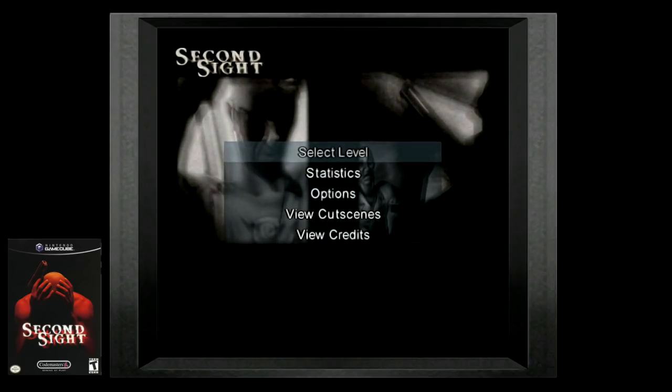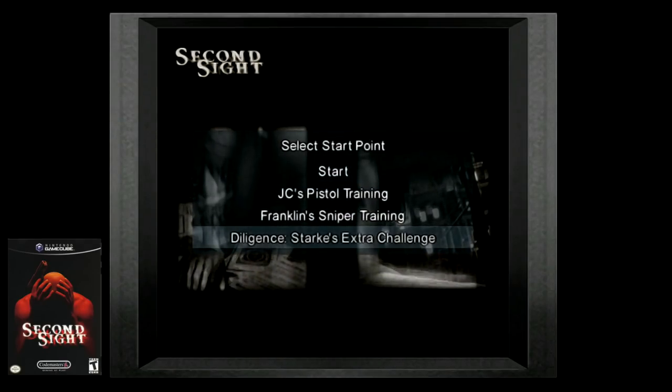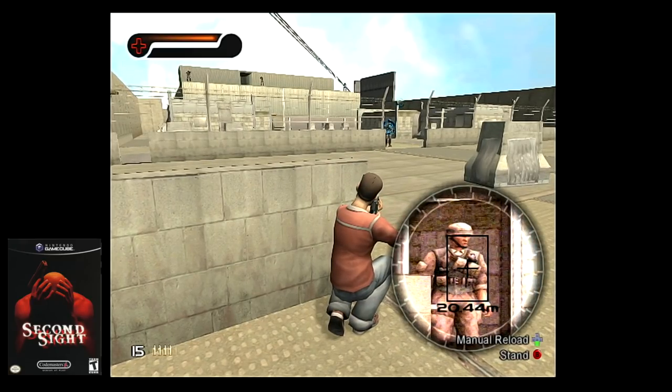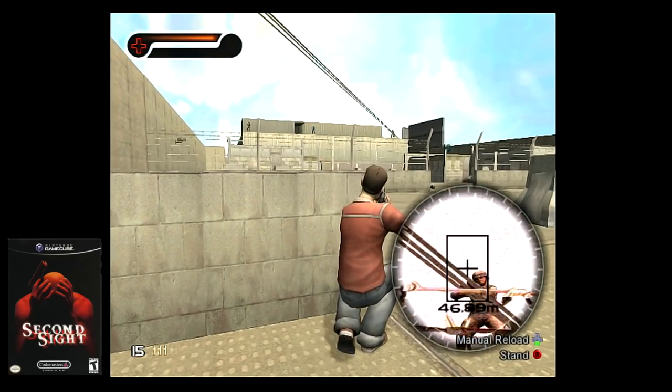Lastly, in the preparation mission, once you've completed it, you can revisit the level and choose an additional checkpoint, which has you going up against snipers, soldiers, and cameras. It's a nice little bonus to an already hidden gem of a game.